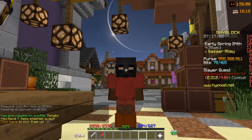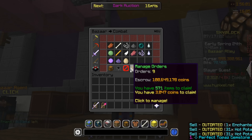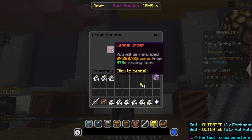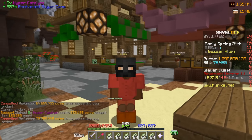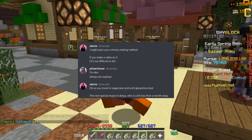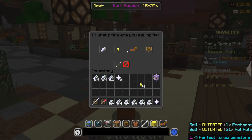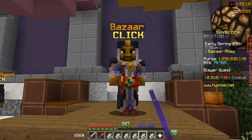In the late game, things get interesting because flipping with the most money is the easiest — you need more money to make more money. I've been trying to buy Enchanted Shurricane because I'm going to be investing into it. I'm also buying Hyper Catalyst. The reason I'm purchasing these is to potentially get a big profit once Mayor Derpy comes around. Enchanted Shurricane itself is pretty nice to flip right now — we could sell it for 29 million having bought it for 27 million, so that's almost 2 million profit.